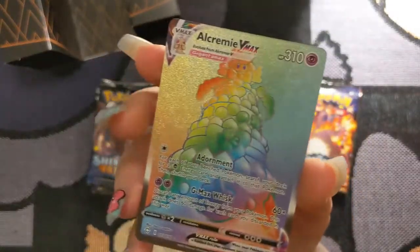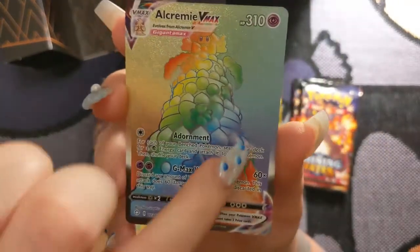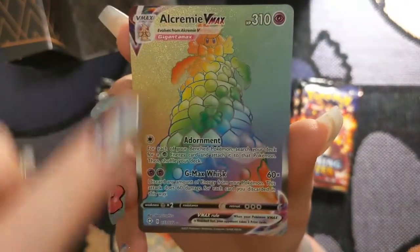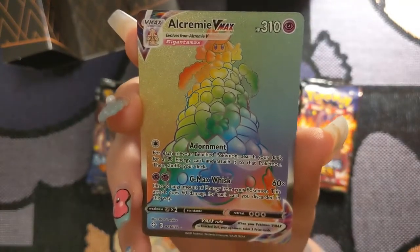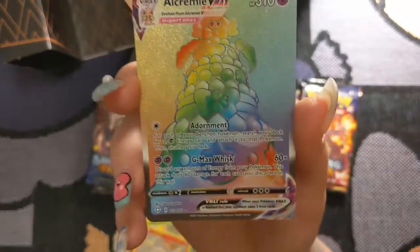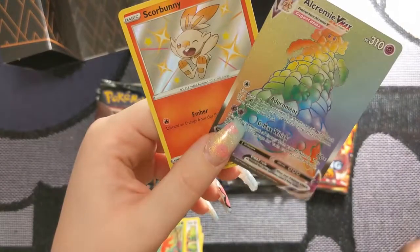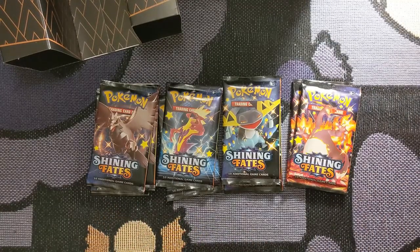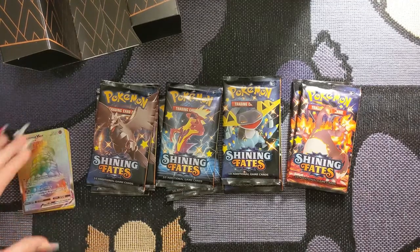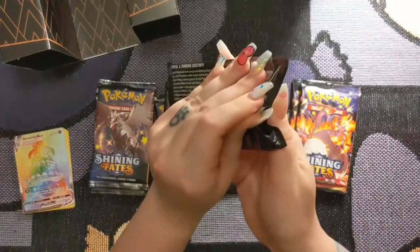Oh, look at how beautiful she is. I don't know how well y'all can see this, but there are shapes of the different charms that you can give to Alcremie. Oh my god, that's so awesome! What are the odds? That's incredible. That makes me really happy. I hope the rest of the set is like this. Holy crap.